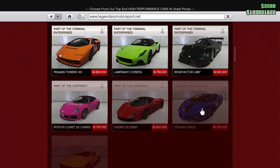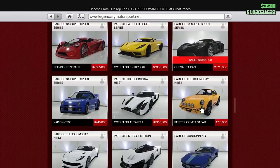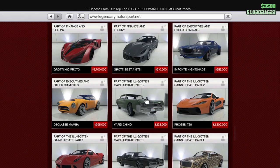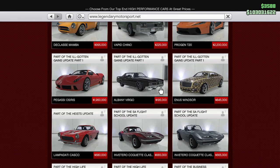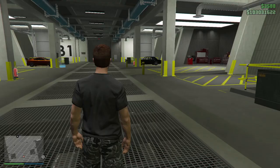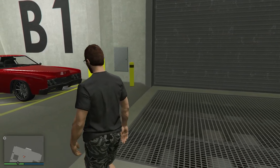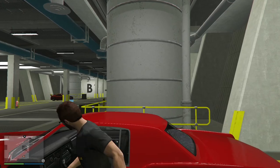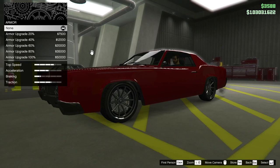There's the Chino — the Chino is still around. Oh, here it is. Okay, so it wasn't removed. It's just $195,000 — part of the ill-gotten gains update. Then you have to decide, do you want them? I don't think this is a Benny's. This is the one we're going to focus on today — we can't Benify it.